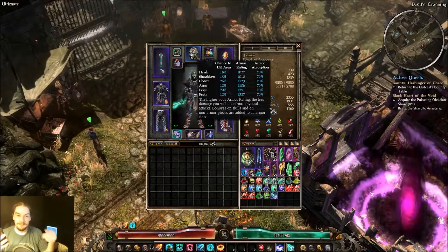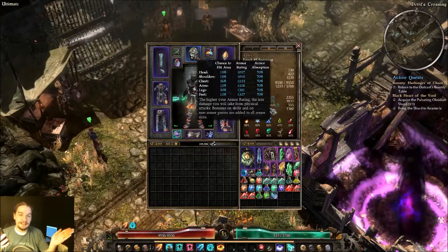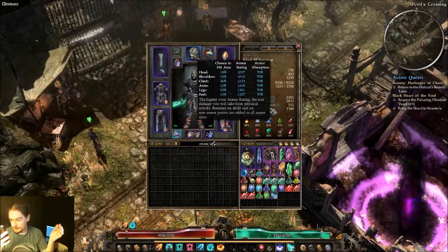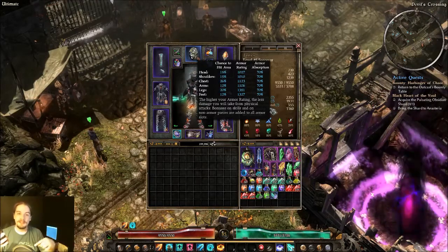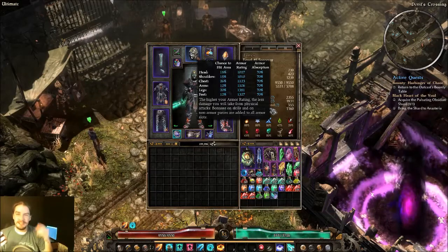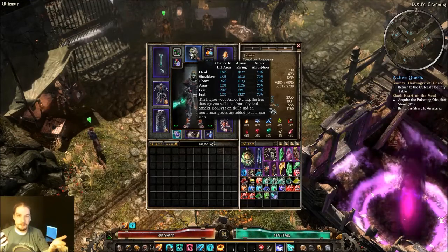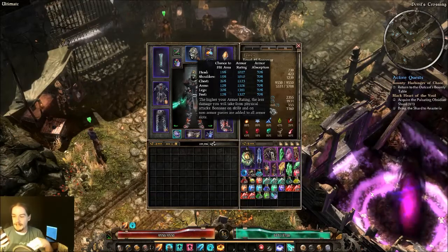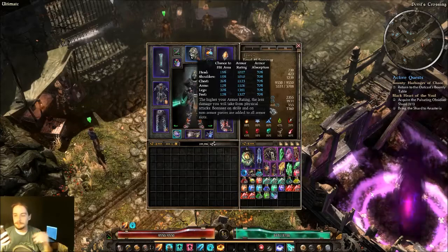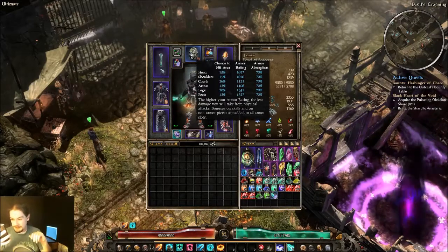In a similar vein, if this character is hit in the torso for 2,000 damage, 1,123 of that is cut off by armor. So roughly 1,000 damage goes through immediately above the armor value. The remaining amount within the armor range is absorbed up to about 70%. So if you have 1,000 armor and you're hit for 2,000 damage, 1,000 of that just goes through. The remaining 1,000 is reduced by armor absorption, leaving the 30% behind — which would be 300. So he'd be taking roughly 1,300 damage in that case.